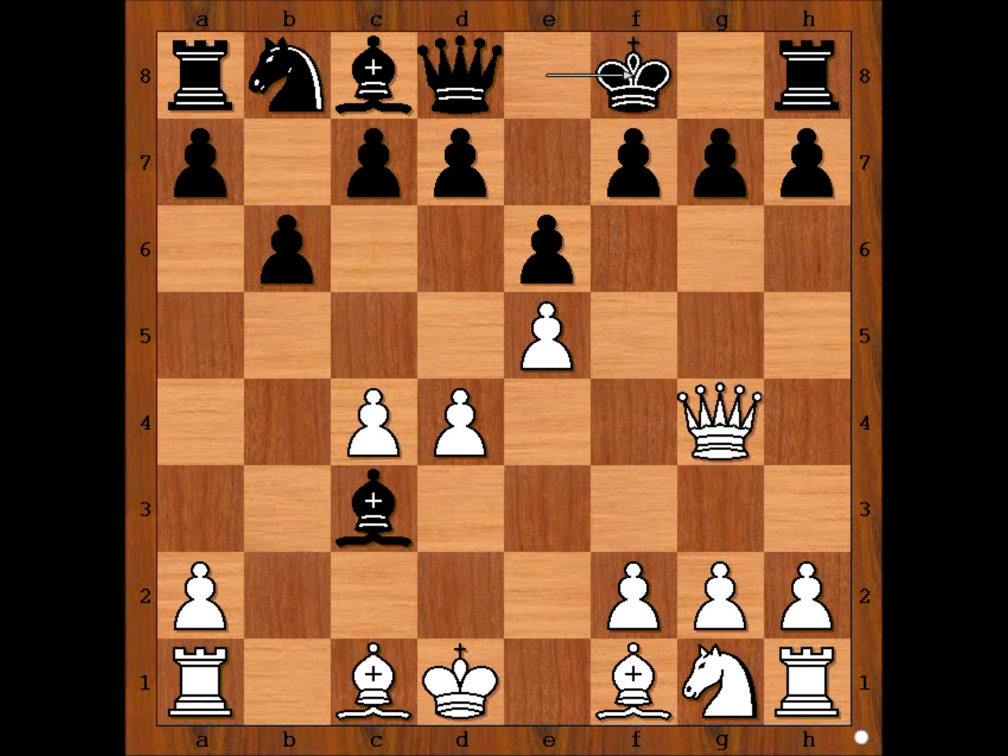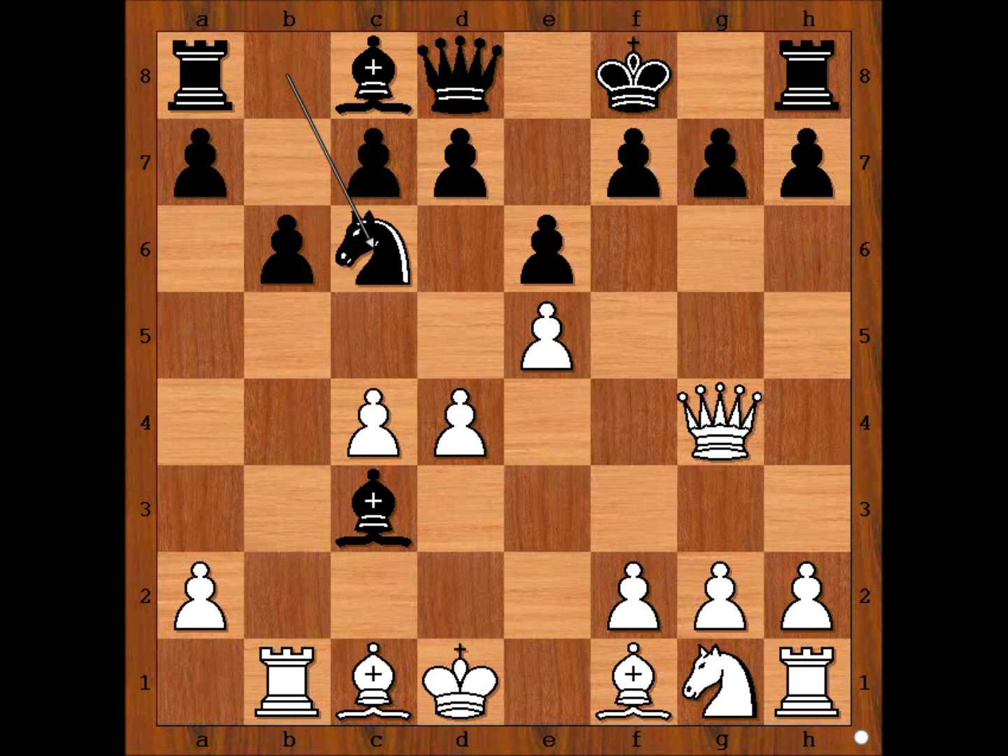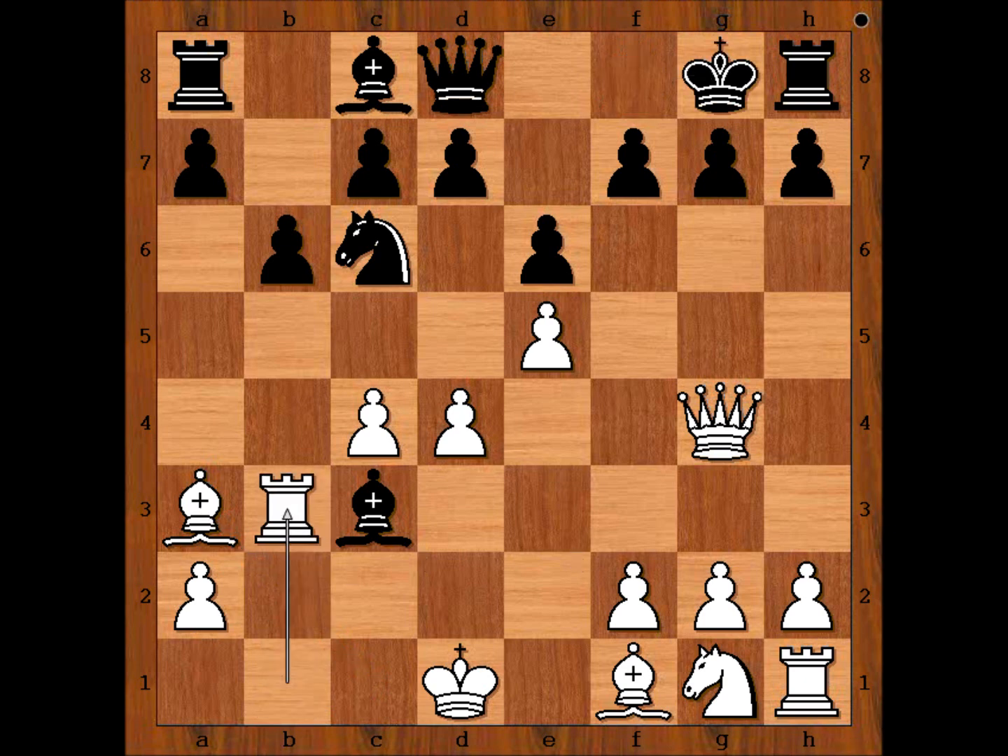So we have King to f8, Rook to b1, Knight to c6, Bishop to a3, check. King to g8, Rook to b3, attacking the bishop. And we have reached the most critical position of the game. It is black to move — how should black continue? What would you do?